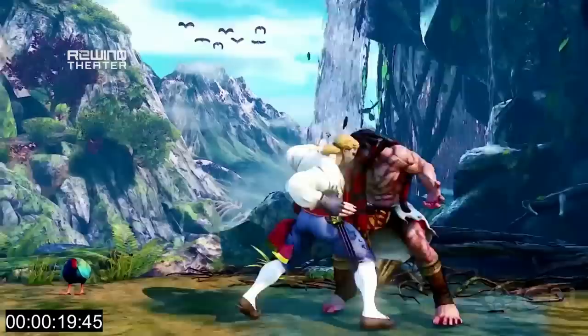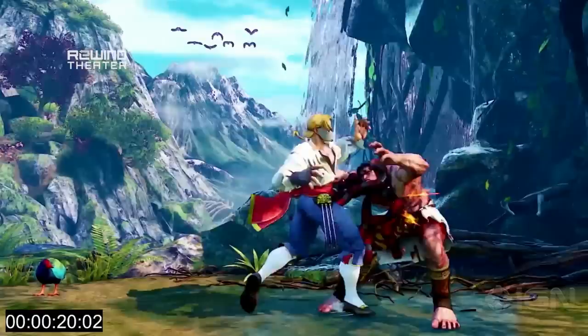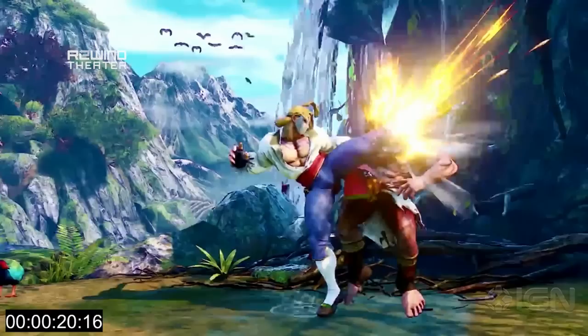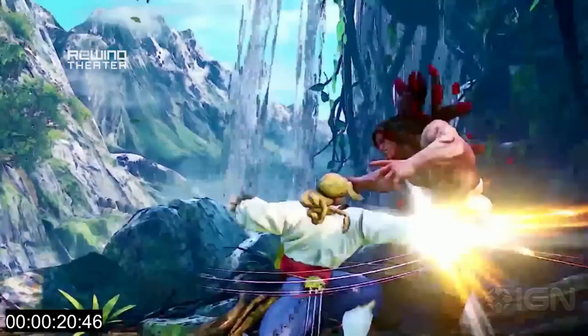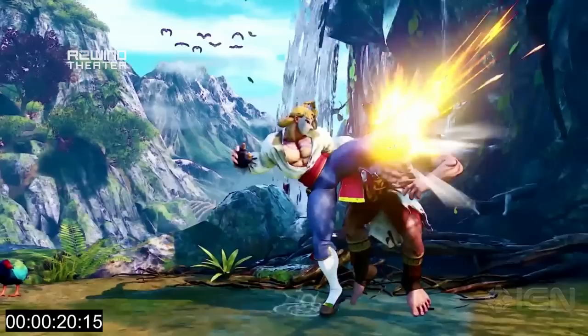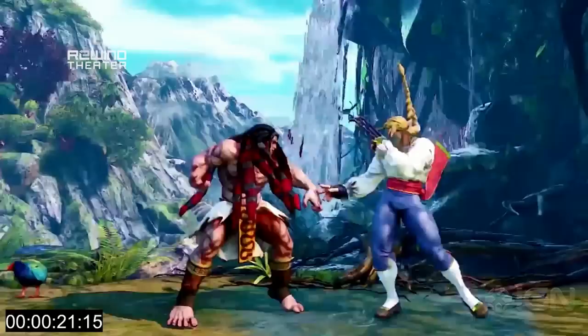There you go. And there again is the Matador Turn and the subsequent attack. What's interesting about this is that it looks like he's canceling out of a normal — what looks like probably a stand roundhouse or a command normal — and then canceling into the Matador Turn. Much like Necalli was able to do, it looks like Vega can use his V skill as an actual move in combos and as a general-purpose attack.